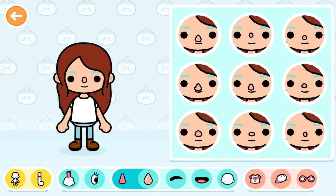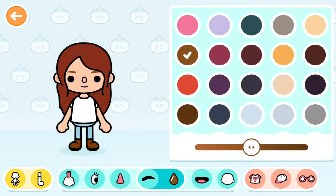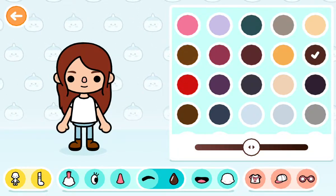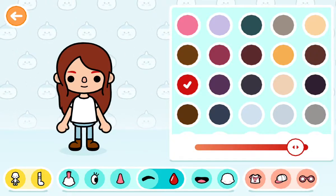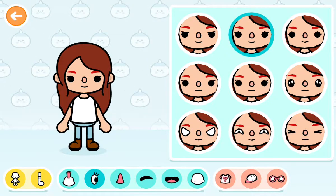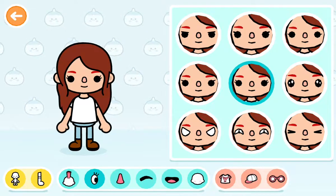Then we need to fix the eyebrows so it matches the hair color. I think this red and brown is good. Now let's change her eyes — I'm gonna give her some eyelashes, like that.